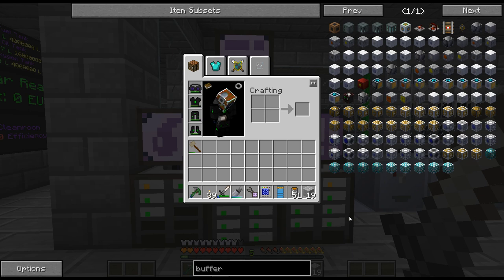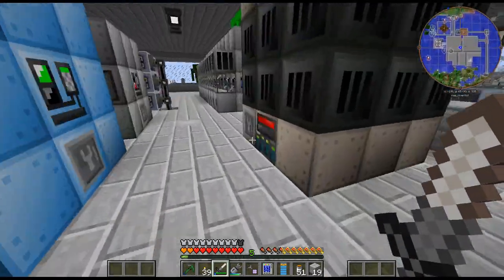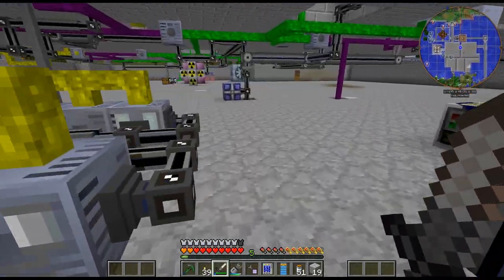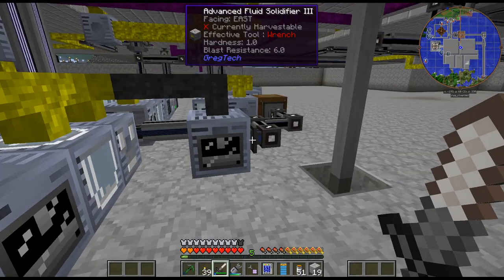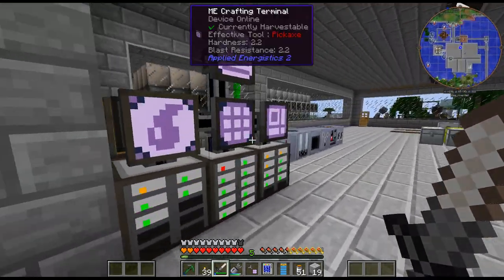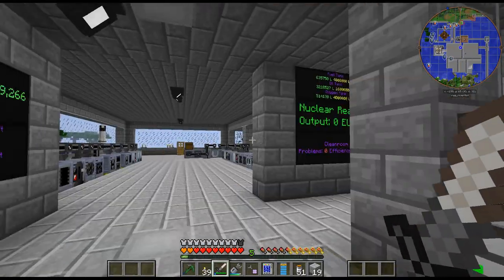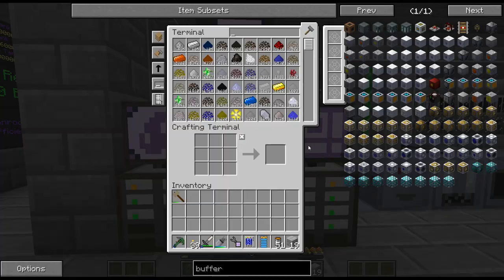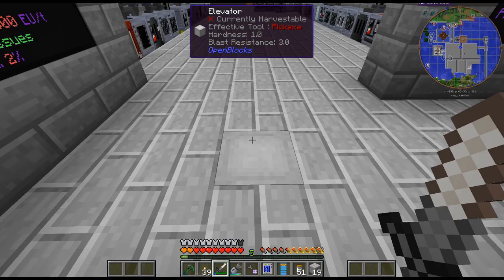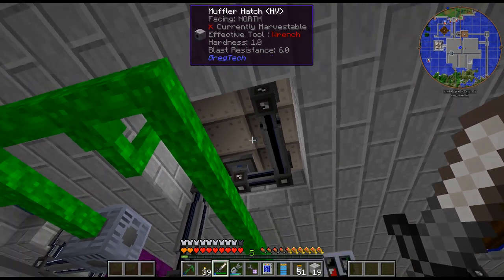Hello, my name is Garx82 and welcome back to my Gregg Tech New Horizons series. I am just kind of coming up with ways to get this automated a bit better. A couple things I was thinking of was doing a whole bunch of fluid solidifiers, one for each of the nuggets we're getting — one for tin, one for copper, one for gold. But that's kind of boring. So I thought, why don't we go ahead and try out the buffers to see how that works? I did a little bit of testing. I'm not great at these things yet, but I think I've kind of figured out how it works.